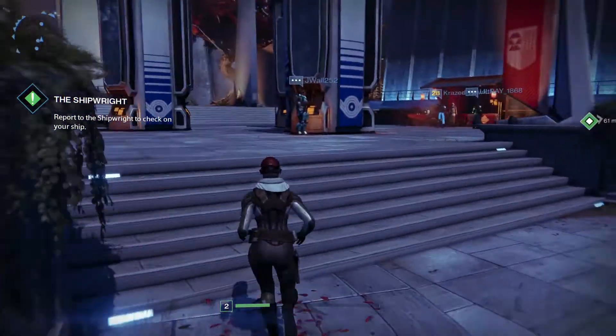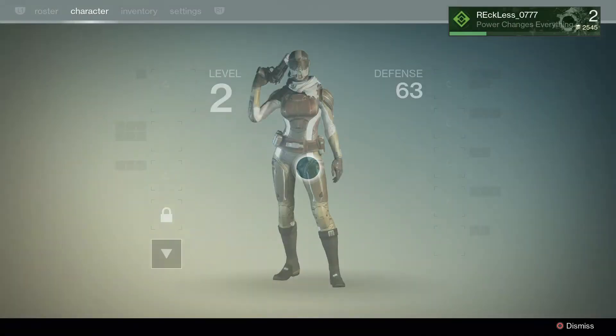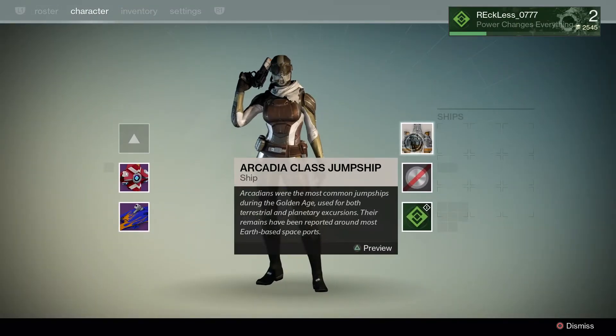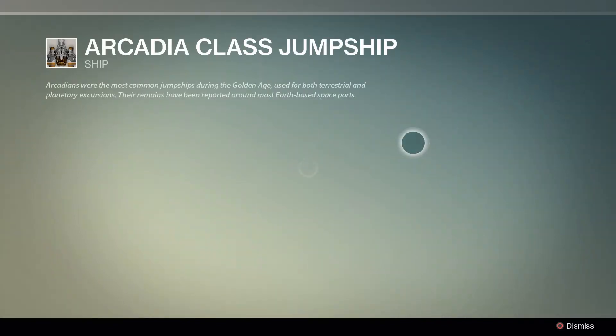This video is about an extra ship that you get — a lot of people don't even know about how to get it. As you can see, the Arcadia class jump ship right here — I'm gonna give you a preview of it real quick. It's the very first ship that you get in the game.